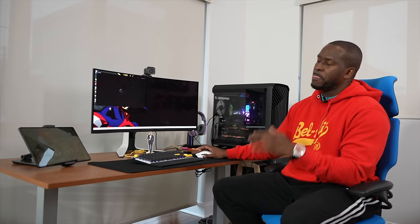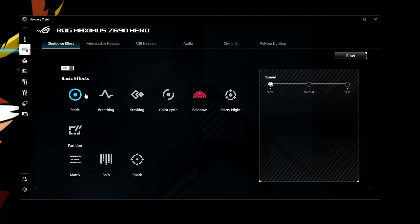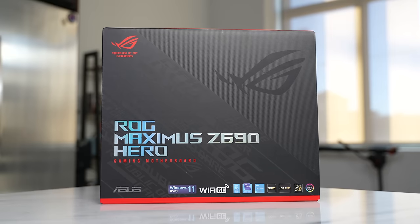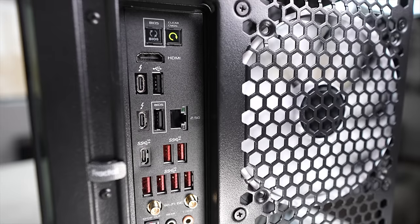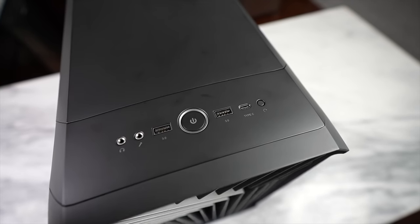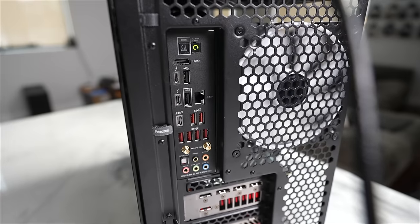Everything runs together through the ASUS Armoury Crate software, and it all sits on the ASUS ROG Maximus Z690 Hero motherboard — a board with a plethora of features. The rear I/O is impressive: six USB 3.2 ports, two Thunderbolt ports, and a USB Type-C. The front case I/O adds two USB 2.0 and one USB-C. The board also supports 2.5 gigabit Ethernet and Wi-Fi 6E.